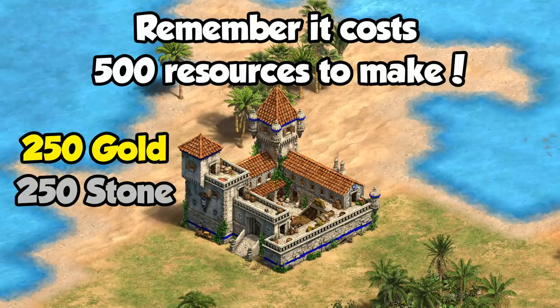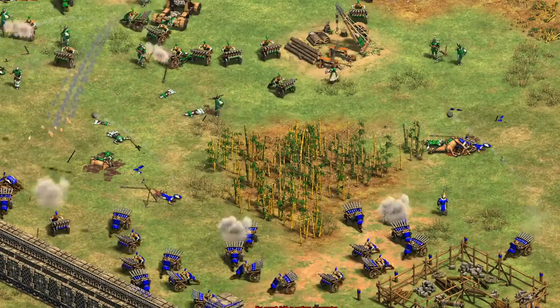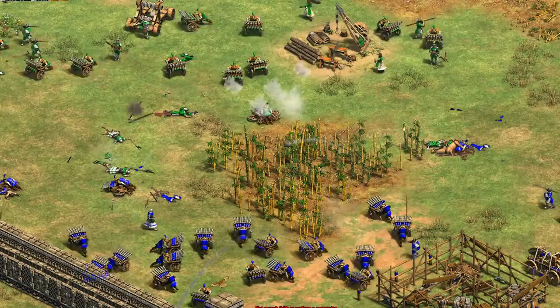Now instead of stone, let's say your focus is on gold. In a 1v1 or free-for-all there's inevitably a point where natural gold on the map has run out and you have to rely on a combination of relics and selling at the market to make your precious few gold units. The Feitoria now makes much more gold than it used to — so how does it stack up in that situation?